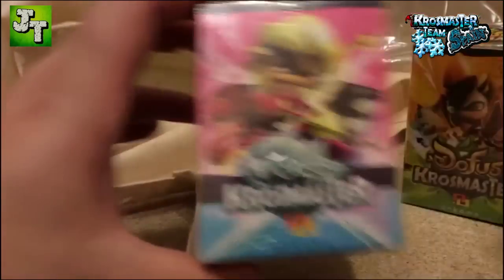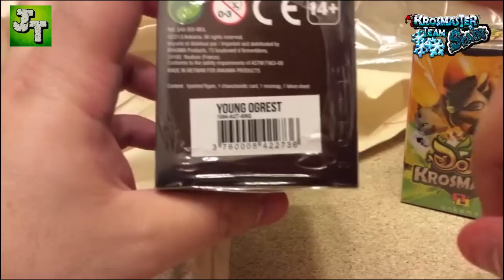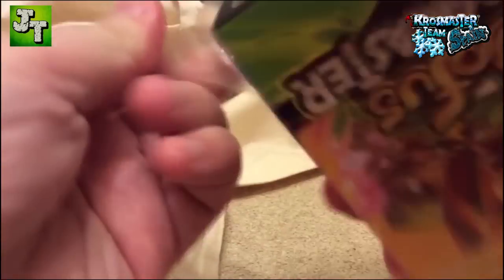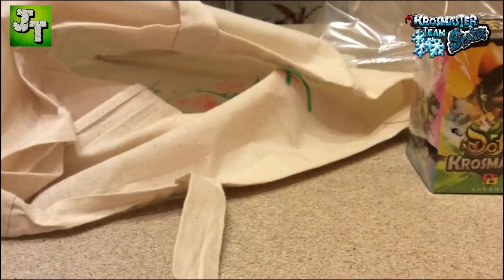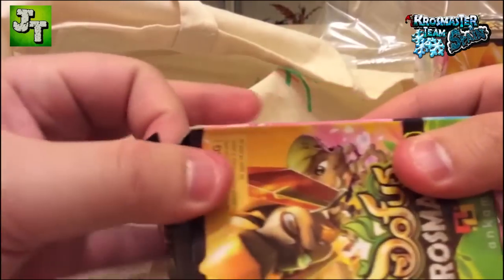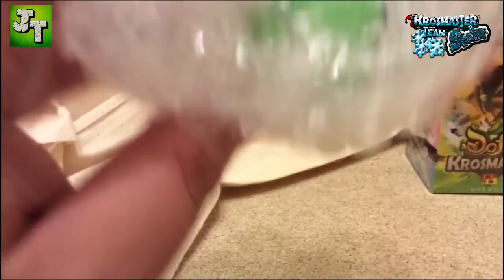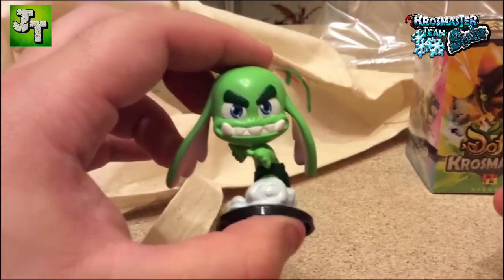Let's open Ogrest first to show you one of the ones that comes. So you know if a box has something promotional — it has one of the edges, both edges, in purple. In this style. Now let's open it. We hope it's not broken. Look, look — first time I see it comes with bubble wrap. Well, here we have the little Ogrest.